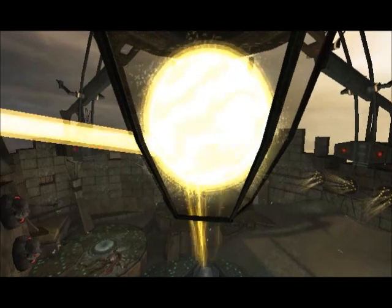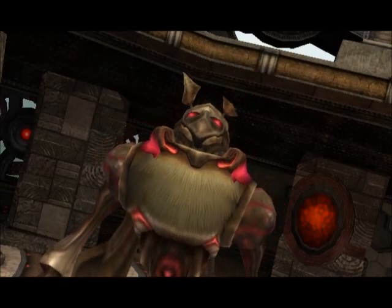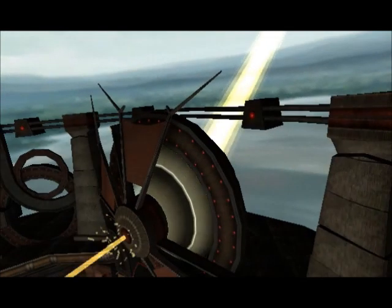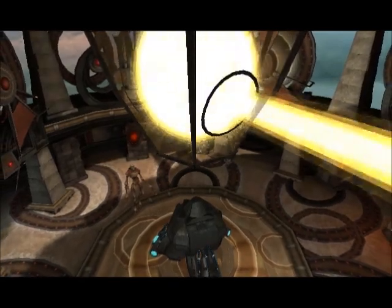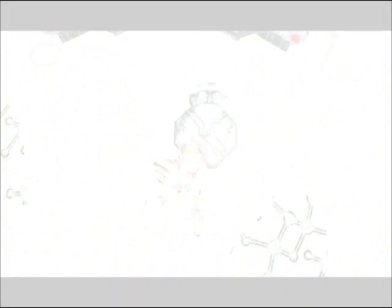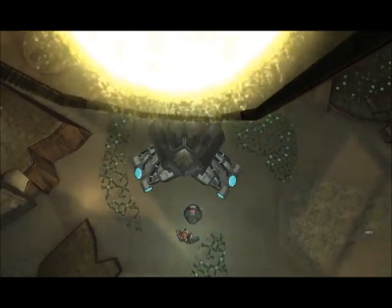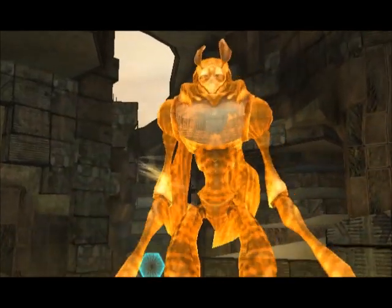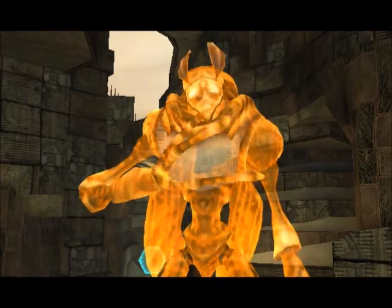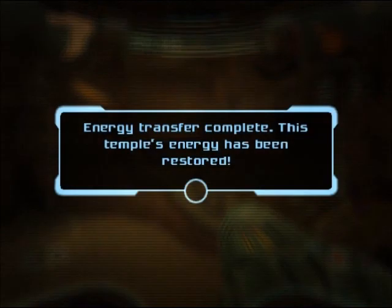I don't suppose that was enough to let the distress call go through, was it? Not that I'm ever expecting us to get any help out here. I'd just like some sense of what we did other than a generic 'here's the energy, things are good.' Why did that hologram come back? So the digital ghost of a guy we didn't actually meet is bowing to our accomplishment here.